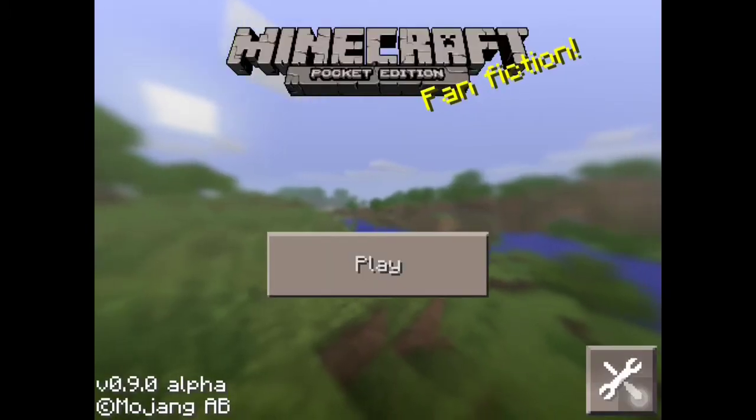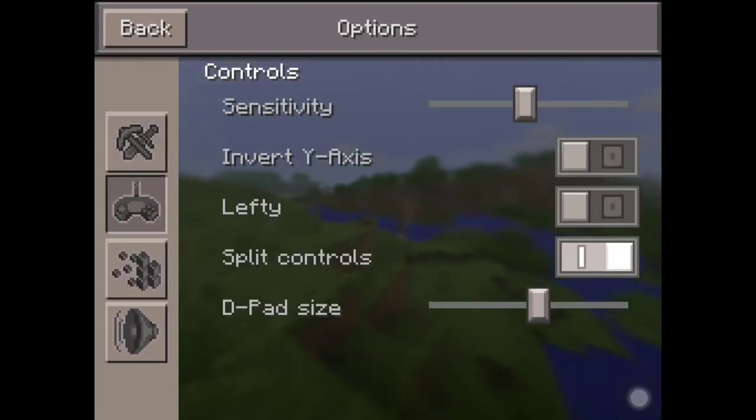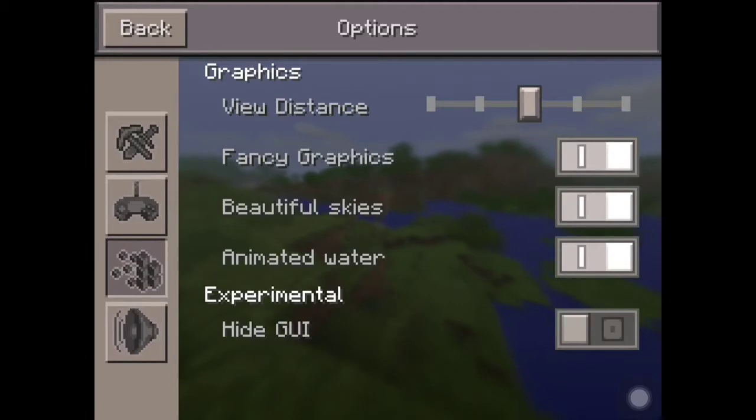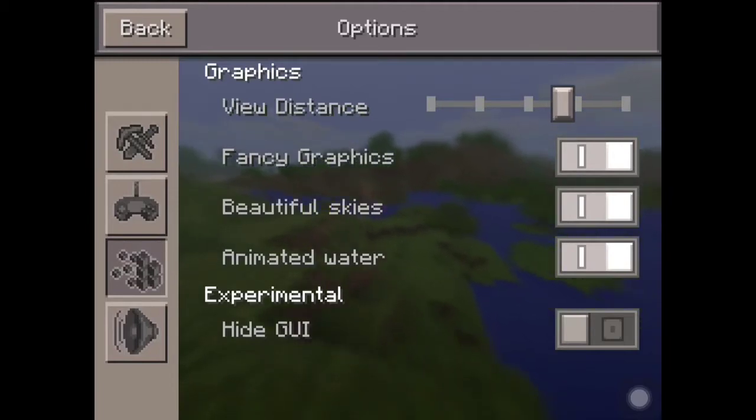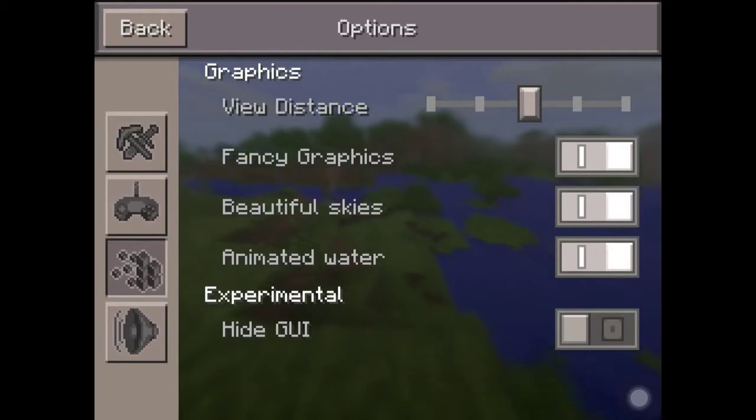So this is what it looks like. The settings here are not changed, not here either, but here at least on my device I can increase my render distance by one — before I only had four.